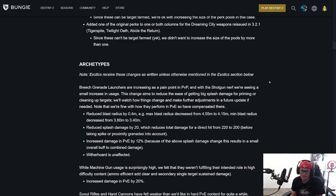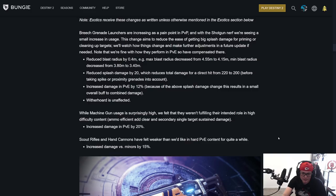While machine gun usage is surprisingly high, they weren't fulfilling their intended role in high-difficulty content — ammo-efficient add clear and secondary single-target sustained damage. Increased damage in PvE by 20%. Thunderlord meta — I'm here for it. Scout rifles and hand cannons have felt weaker than we'd like in hard PvE content. Increased damage versus minors by 15%. You need to be able to one-tap red health bar enemies with a hand cannon and scout rifle or they don't feel good. Good call.